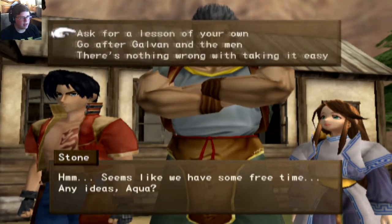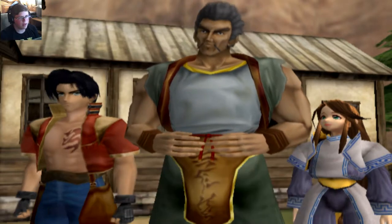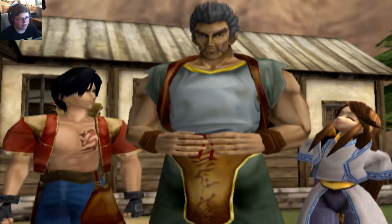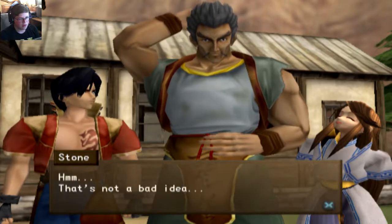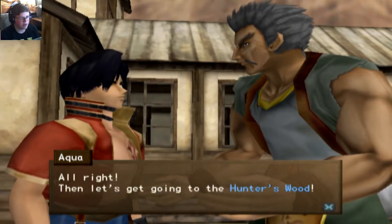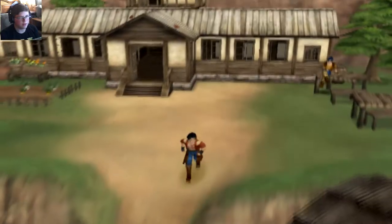Seems like we have some free time. Any ideas, Aqua? Let's go after them. What is this Hunter's Wood? It's a forest near — it's beautiful, lush green, lots of animals. Oh, how lovely. Let's go, Stone. That's a bad idea. Besides, I can teach you a new move or two and the buildings will be safe from your wild strokes. All right, then let's get going to Hunter's Wood. Maya and Stone have joined the party. They're good to go.